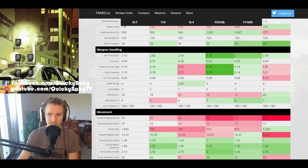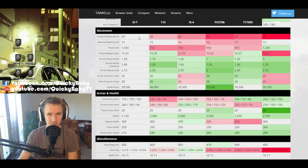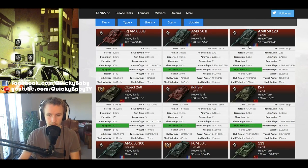The dispersion is slightly better than the E-100, which somewhat compensates. But comparing to the 113, FV215B, and E-5 — all with better gun dispersion and aim time — your gun handling is truly awkward in the IS-7. The IS-7 has a fantastic top speed limit of 59 km/h, making it one of the fastest heavy tanks in the game, with only the Object 260 being 1 km/h faster, and the top-tier French heavies the AMX-50B and AMX-5120 going at 65 km/h.